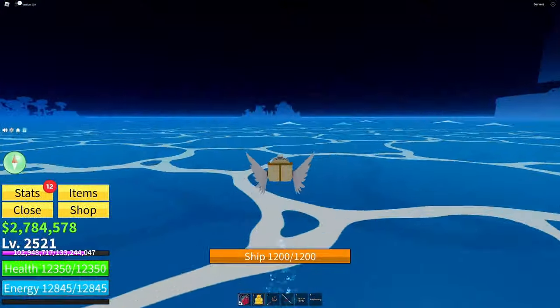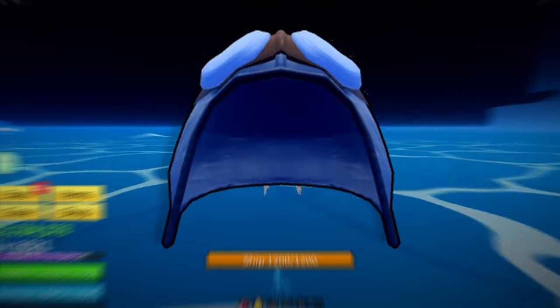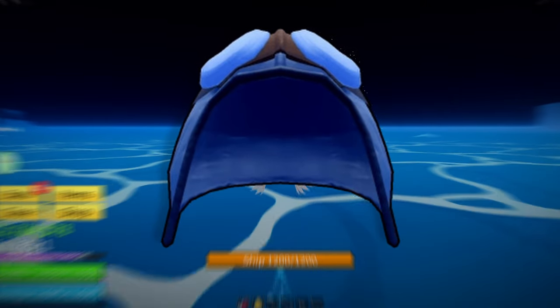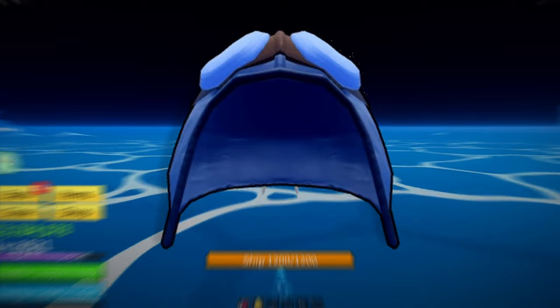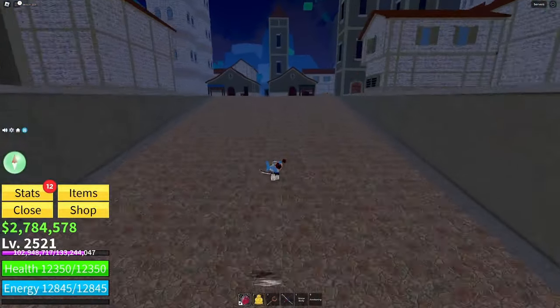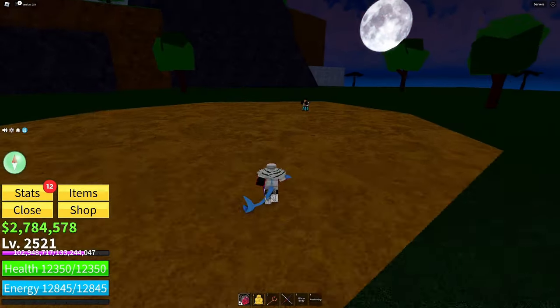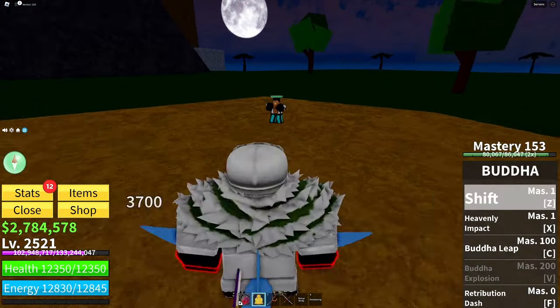The next accessory is the pilot helmet. Its buffs are 130% more movement speed, 10% more health regeneration, 250 energy, and 250 health. You can get this by killing Stone, a boss in the port island, which is the first island you spawn in when coming to the third sea.